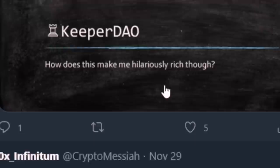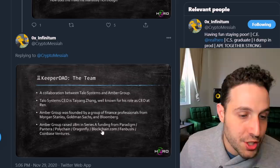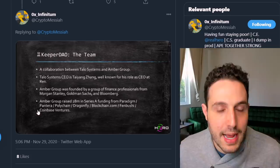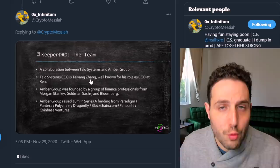This project is a collaboration between Talo Systems and Amber Group. Talo Systems' CEO is the CEO of REN, one of my favorite projects. Amber Group was founded by financial professionals from Morgan Stanley, Goldman Sachs, and Bloomberg, and is funded by Paradigm, Pantera, Polychain, Dragonfly, Blockchain.com, Fanbushi, and Coinbase to the tune of $28 million. Essentially, this thing has huge strategic backing, an amazing blockchain mind in the form of the REN CEO, and it's a complete first mover in the space — adding to all the interesting game theory some ridiculously strong underlying fundamentals.